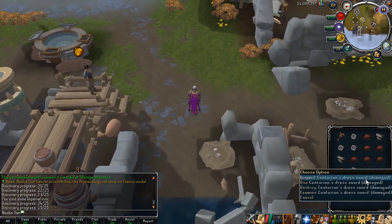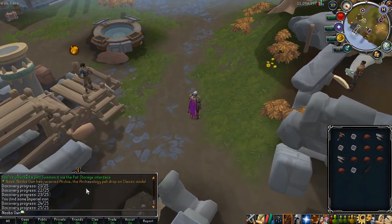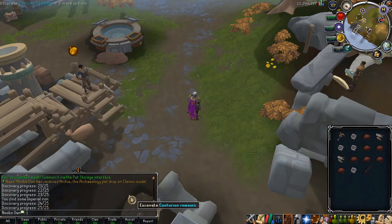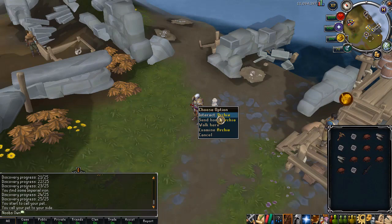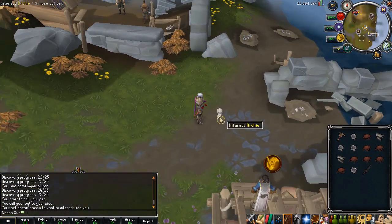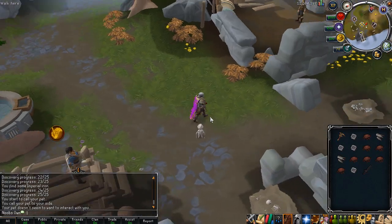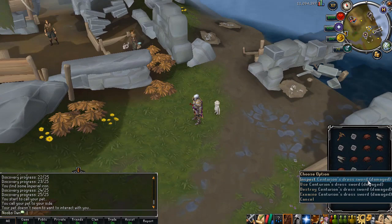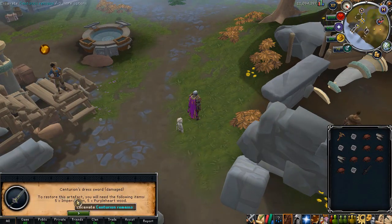From time to time you'll find a damaged item that you can repair. Wait — I just got the Archaeology pet right there, which is insane! Let me grab that. I got the Archie pet, the Archaeology pet. I have no clue why I am this lucky with pets on this game — in my last video I also got two pets.